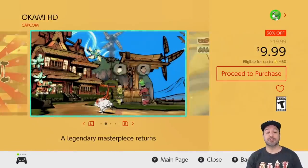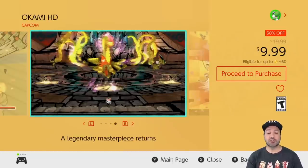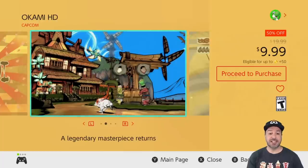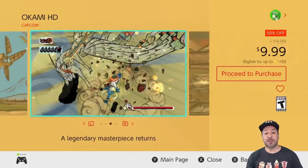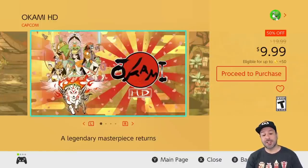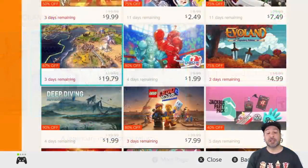Next is Okami HD, 50% off dropping the price to only $9.99. If you want a beautiful 3D action game, Okami HD should be your first stop this week. This is a game I find was underrated when it came out, and the HD remaster was even more beautiful than the original and was also slightly underrated. It's a great 3D action game and at only $10, it's an amazing pickup.